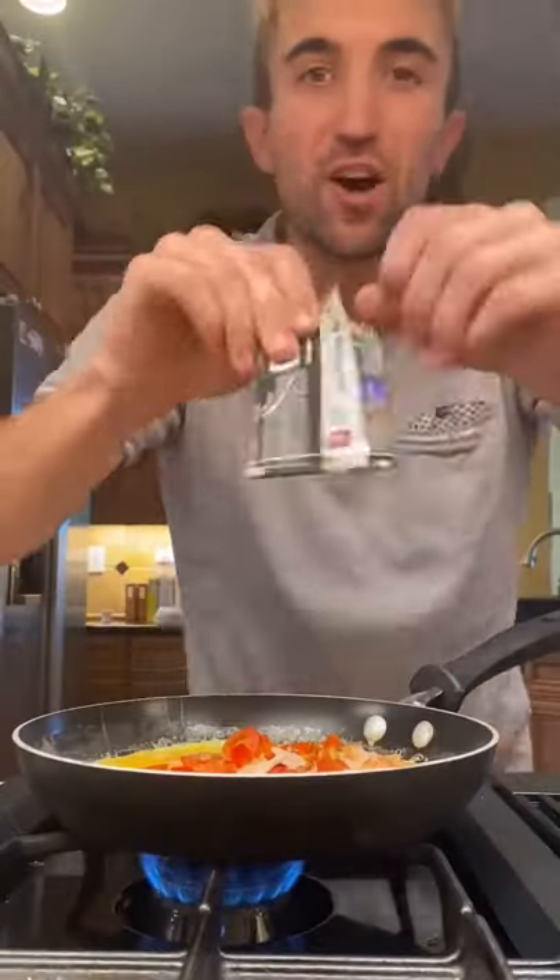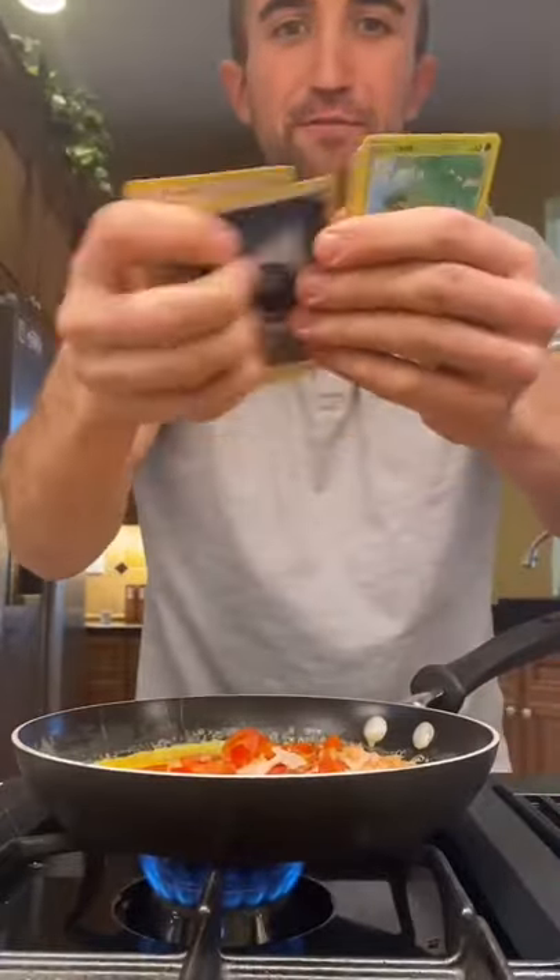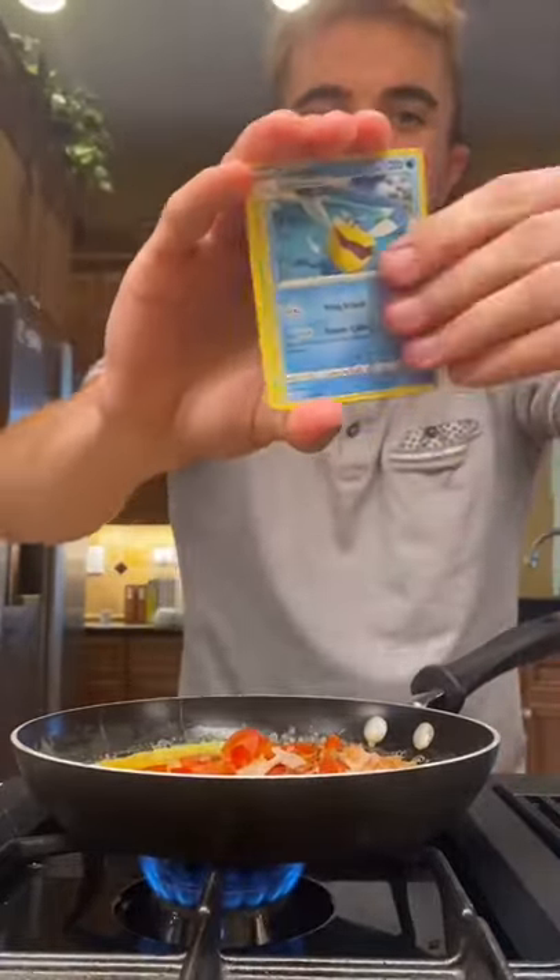Last card's going inside the omelette. Let's go. Here's the code card. One, two, three, four. I hope it's a Charizard — it'll make it extra spicy.